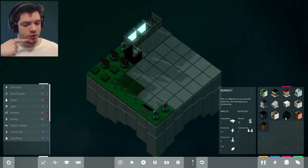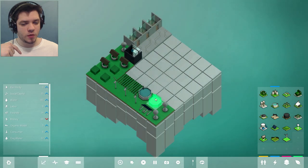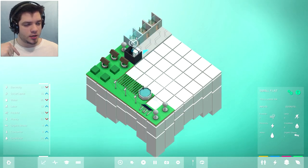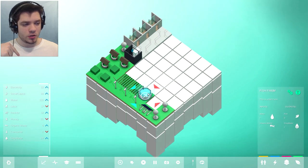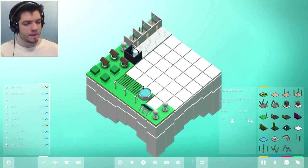Money is going to be low, so we've got to build more. Market — it needs vegetables, electricity, consumer, fish. I need fish, so let's build a fish farm as well. Things are looking good. The housing should be good — I believe I have enough electricity for everyone. The fish farm is good. I don't have a lot of organic waste. It's a little bit annoying that you can barely see things in the UI — I hope that gets changed in the future.